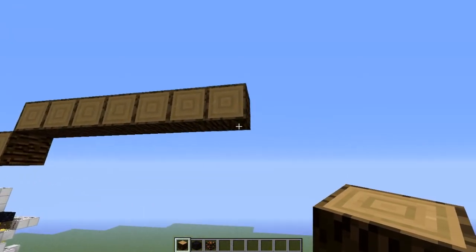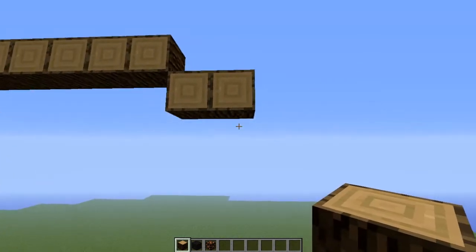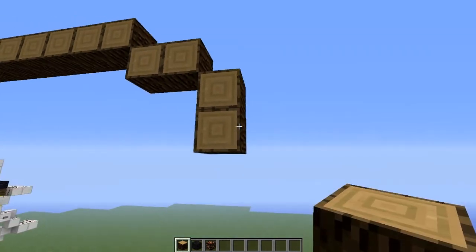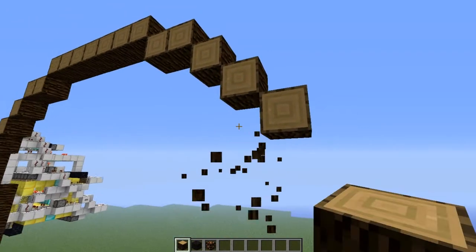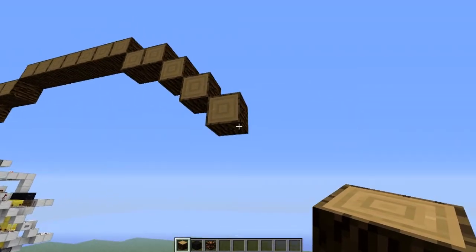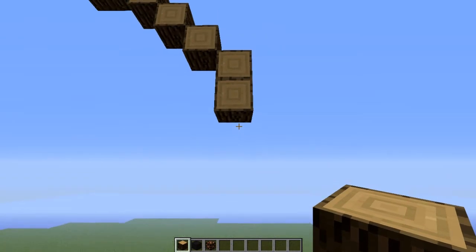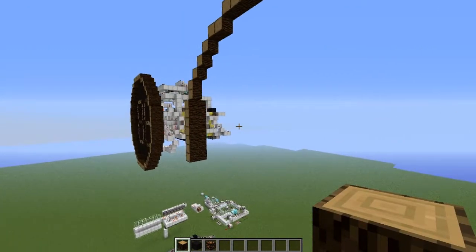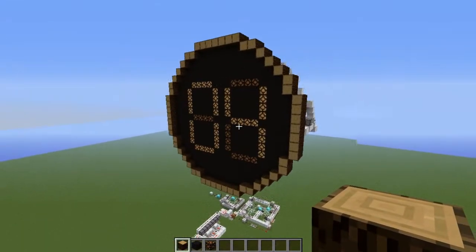If you want to make a bigger circle you can look up the circle image to make Minecraft circles on the wiki - I'll pop that in the description if you want a quick link. If you want to make a bigger clock face, anyway let's finish our circle. I think our circle is twenty-one blocks - it's an odd number, and it's an odd number for a good reason because obviously the center of the face needs to be there.